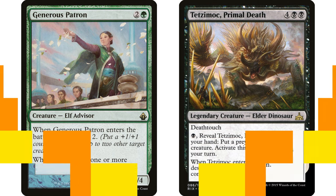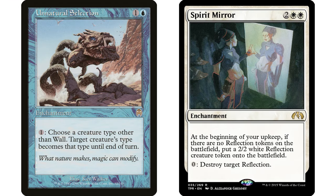Unnatural Selection and Spirit Mirror is another personal favorite. Spirit Mirror — two white white enchantment — at the beginning of your upkeep, if you have no reflection tokens on the battlefield, create a 2/2 white Reflection creature token. Funny enough, this also works with Conspiracy — name any creature type except Reflection and Spirit Mirror will keep cranking out those Reflection tokens every upkeep.